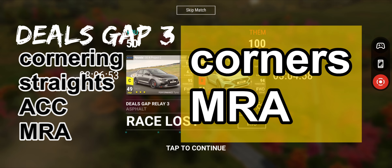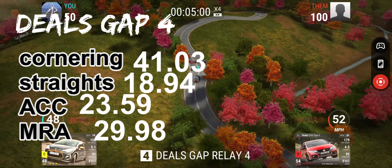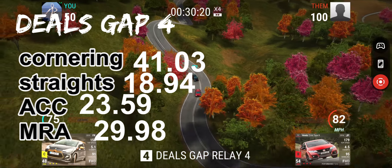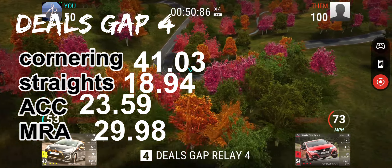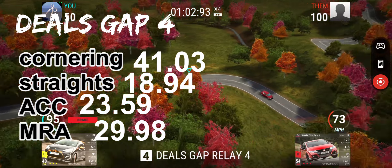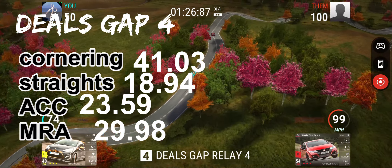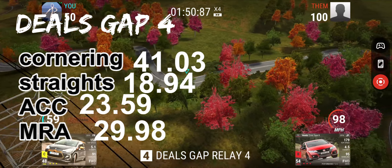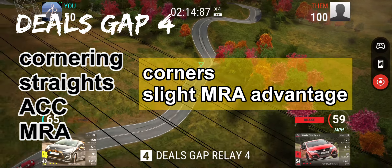Let's go on to Dills Gap number 4. Cornering 41.03, straights 18.94, acceleration 23.59 seconds, and MRA 29.98. So we want an emphasis on cornering, and it's reasonably even for acceleration and MRA — perhaps a little bit more advantage on MRA. There's a bit of higher speed on Dills Gap number 4, so cornering with a slight MRA advantage is what you want for number 4.